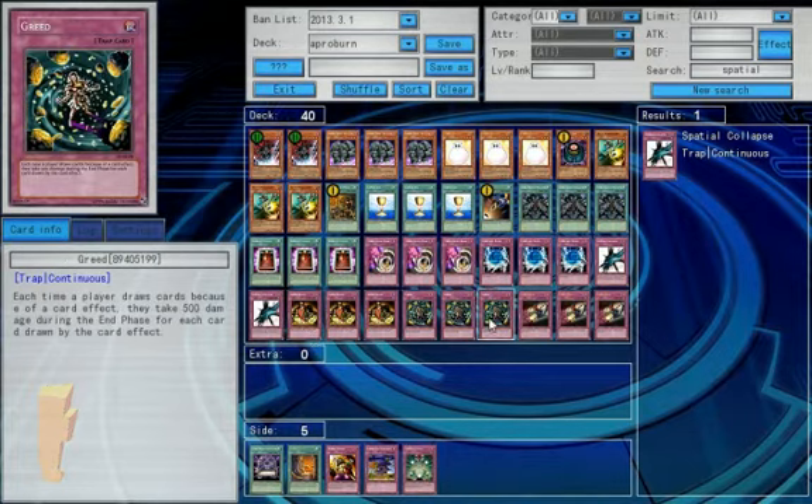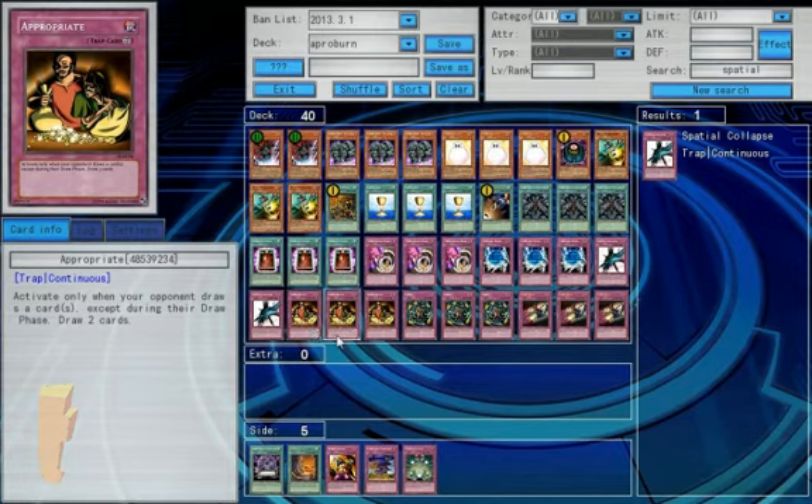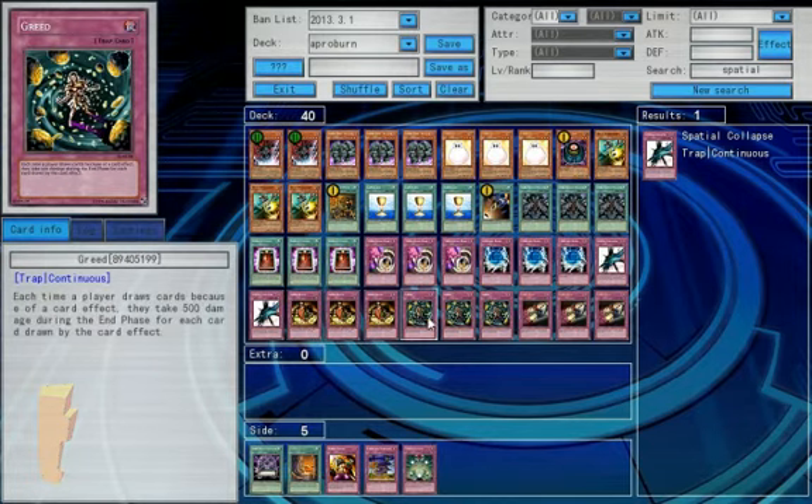Three Appropriates and three Greeds, which are kind of the backbone of the deck. Appropriate is whenever your opponent draws a card, you draw two. Greed is whenever a player draws a card outside of the draw phase, they take 500 damage. So again, it can heavily backfire, but without it this deck doesn't have much to stand on.